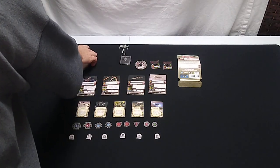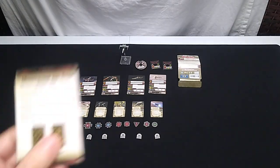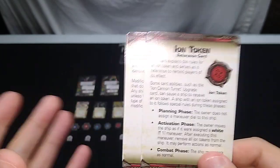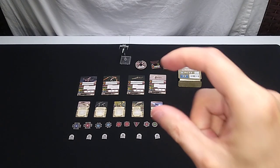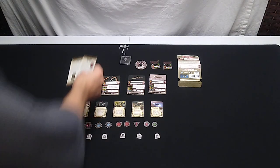It comes with two reference cards we've already seen — modifications and titles. You can have one modification card and one title card on each ship if it qualifies. The Ion Token card comes with two Ion Tokens. One of the new secondary weapons ionizes an enemy, causing a ship to only be able to go one short maneuver straight ahead. That could cause it to smash into another ship or an asteroid — use it with strategy for great effect.